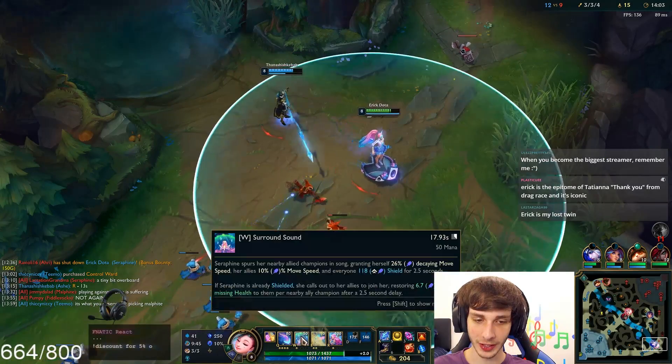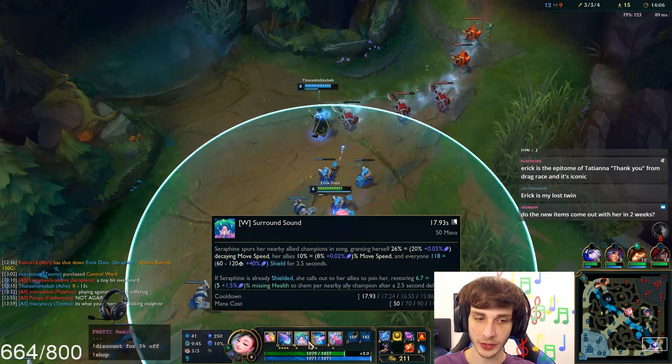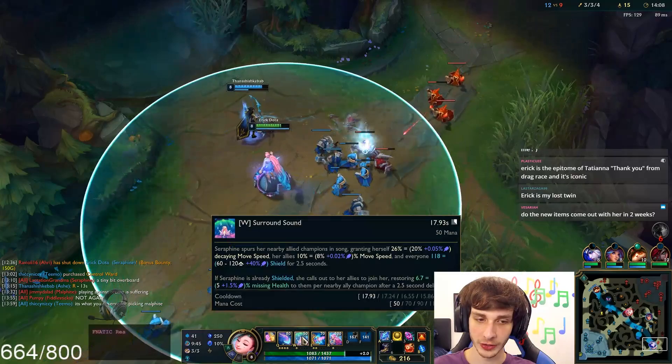So now we're going to max E second. A fun fact is that your W actually doesn't give you a stronger heal or shield for leveling it up — it just lowers the cooldown and increases the mana cost, so you really don't get much value out of maxing it.